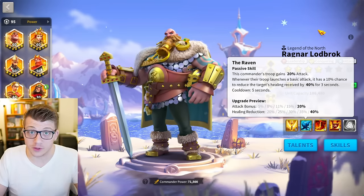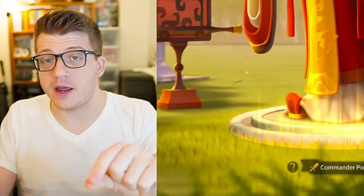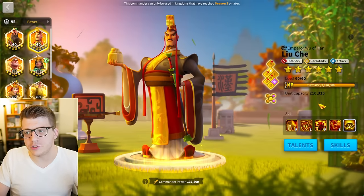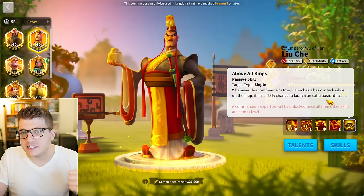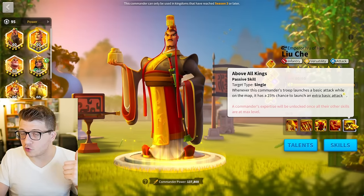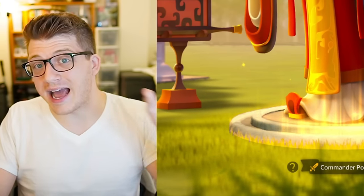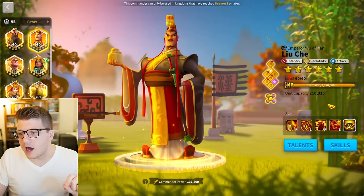The inspiration for this video came from a video I made a few days ago about whether you need the Horn of Fury on Liuche because of his expertise. What we discovered is that Liuche's expertise gives you 86 rage every single time it procs — basically a built-in Horn of Fury. If you want more information about exactly how this expertise works, go ahead and watch that video.